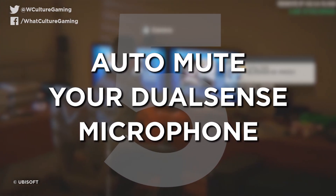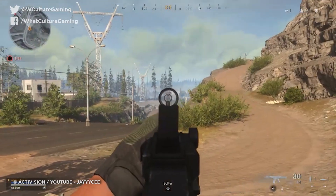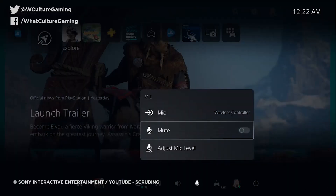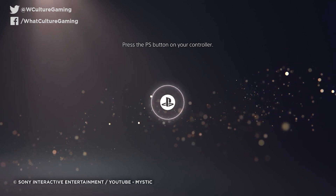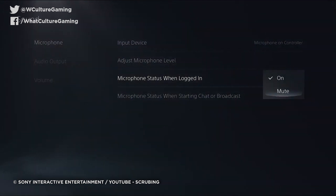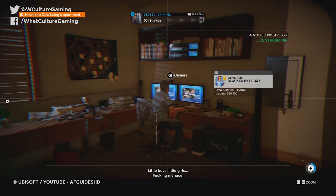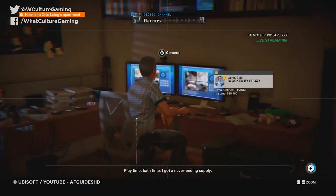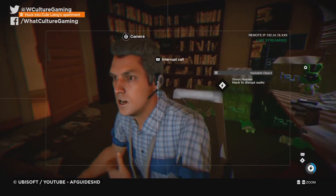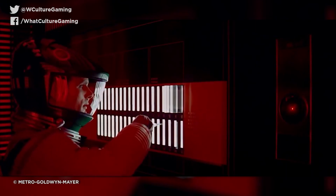Number 5: Auto-mute your DualSense microphone. In a weird move on Sony's part, the PS5 leaves its controller audio channel open by default — handy, sure, but also really invasive. To save hitting the mic button every time you turn the console on, head to Settings > Sound > Microphone and turn "Microphone Status When Logged In" to Mute. I'm not a tinfoil hat-wearing psychopath, but I do like the idea that it's not spying on my private conversations or hearing my rage-induced remarks when playing Call of Duty. It's weird that it's listening to you — but at least we can turn it off.